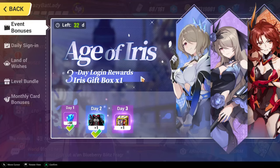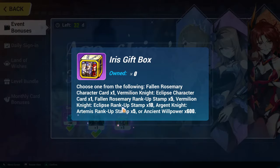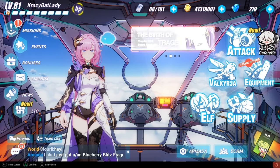Hi, welcome back. This is Crazy Bat Lady. Age of Iris, or Anniversary Rewards, are here, and you get to choose one of these three fine ladies. You've got Argent Knight, Vermilion Knight, and Fallen Rosemary. I wanted to give you my suggestions on who you should choose if you're not sure.